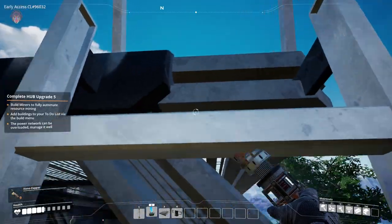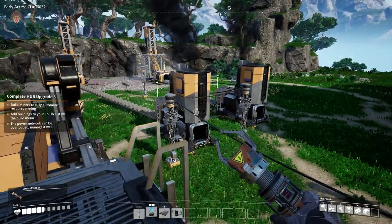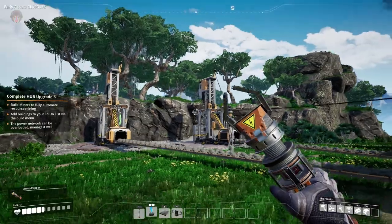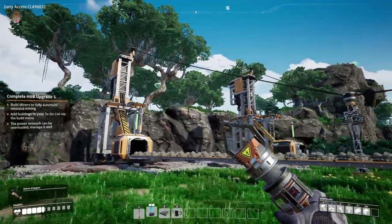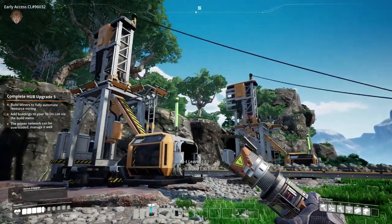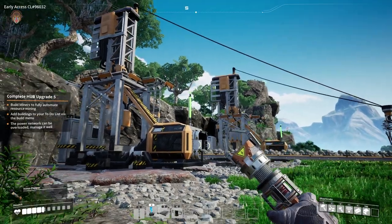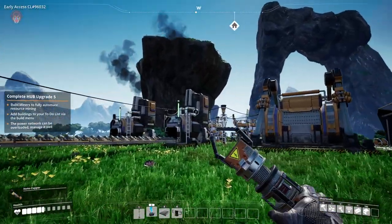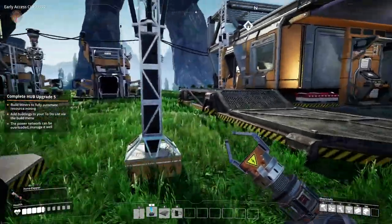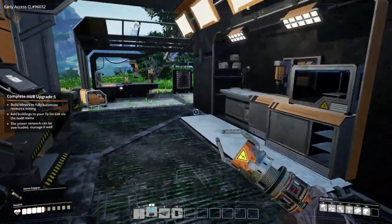Oh look at that — 10 ingots made already! Let's get up here and take a quick peek. Oh man oh man — that is so cool! We got it guys, we got it. And on that note I'm gonna end off the episode here. Thank you so much for joining me here on Satisfactory. Hope you guys did enjoy today's episode. See you guys next time, bye bye!